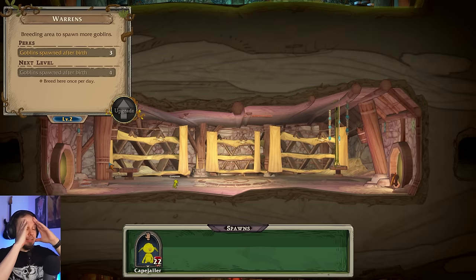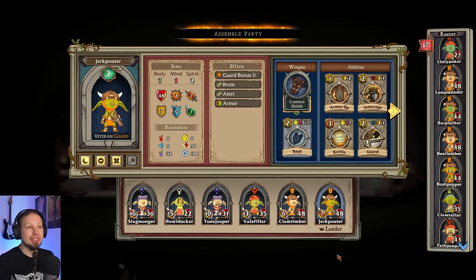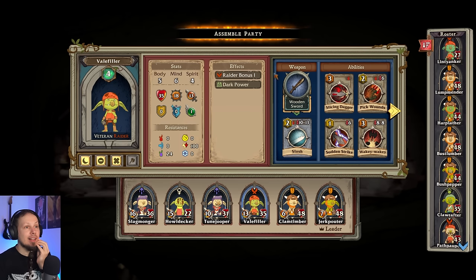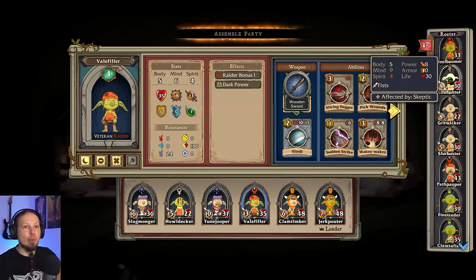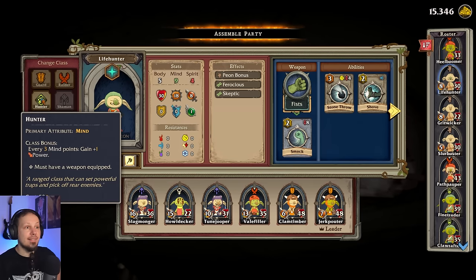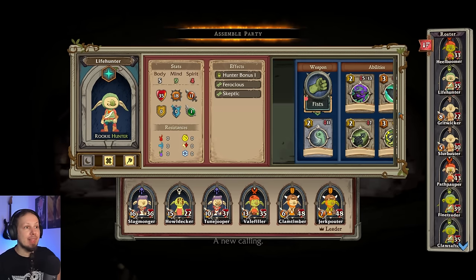We don't have any room anymore. This is so much stuff we have to manage. Is it time to actually retire you? Yeah I'm sorry man. Veilfiller, you got the dark power upgrade for a 13 power stat line. I think we're gonna go more raider and more hunter now. Here are our newest additions — we have a 5-9-4 guy who wants to be a hunter. Hunter bonus gives us every three mind is one power, so he has that nine — perfect.